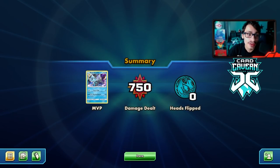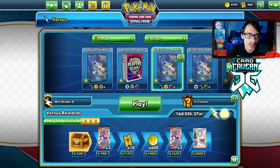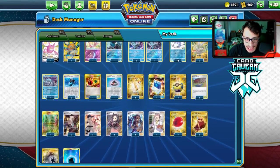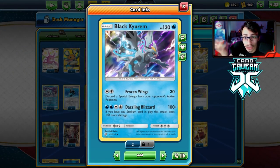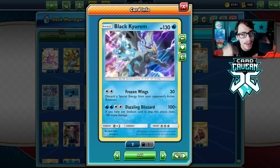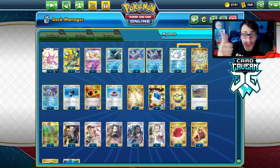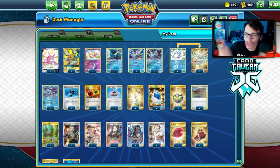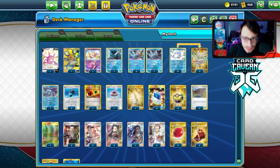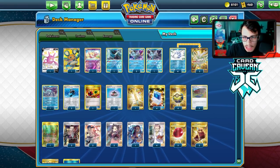That'll be it for the video on the Black Kyurem deck. We went 2-1 — the last game was super close and certainly winnable, we just needed to find Boss's Orders. Eternatus is a beatable matchup, we just got unlucky with the prize. Hope you guys enjoyed today's PTCGO video. Leave a like and subscribe if you're new. Help me reach 17,000 subscribers. Check out Card Cabin down below — use code LDF. Peace out.